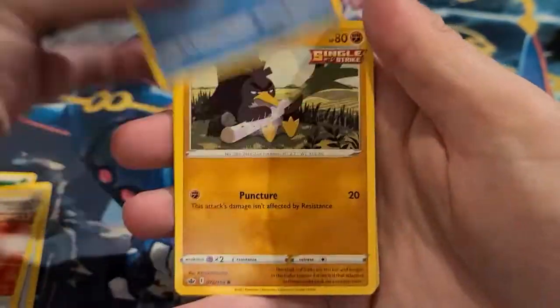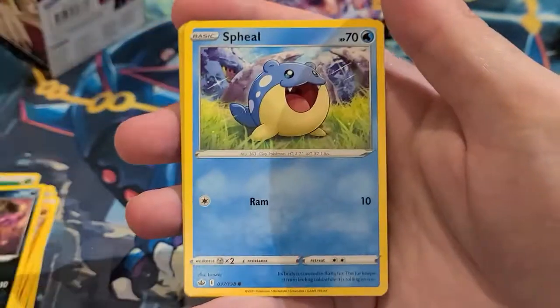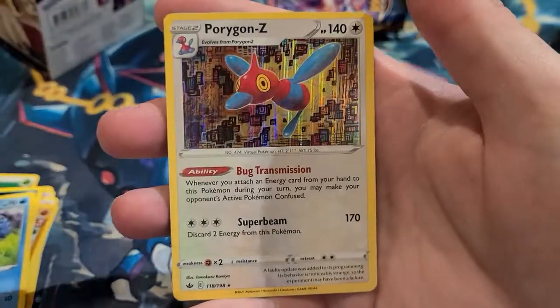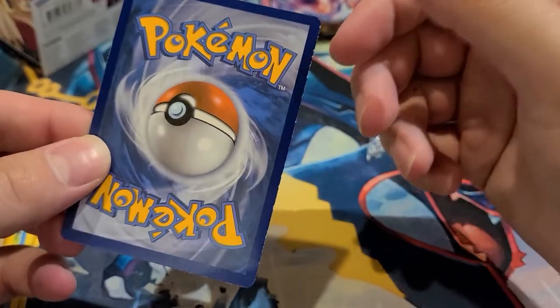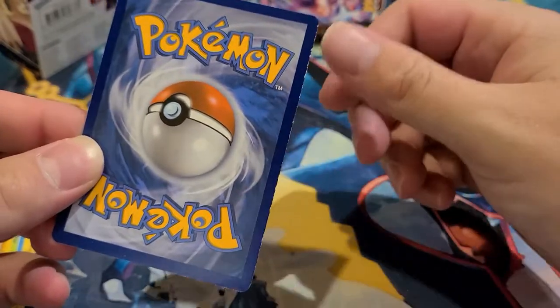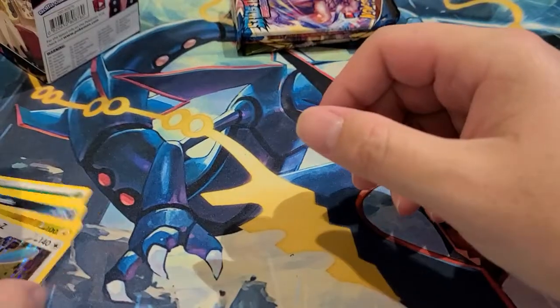Oh ouch — look at the whitening on that card, that's awful. It happens even with pack fresh cards. Hopefully it's not an alternate art we really wanted because that would be disappointing. We got Flaaffy and a Porygon-Z holographic. Not bad — good thing it was just a holo and not a full art given all that whitening. On to Battle Styles.